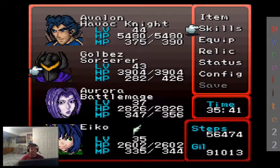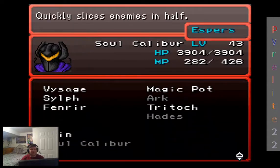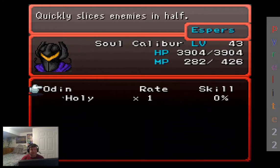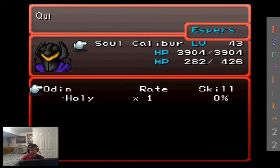Received the Magicite Odin. So Odin was down here — Fusoya was right. Quickly slices enemies in half. And you can finally learn Holy — very nice. Otherwise known as Pearl in the original Final Fantasy III translation, with good old Nintendo of America and their censorship. It's quite the handy spell to have.